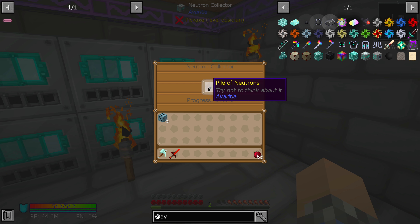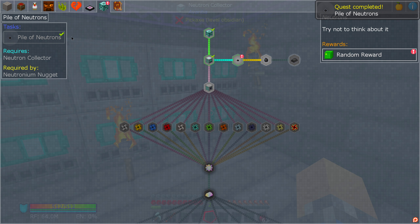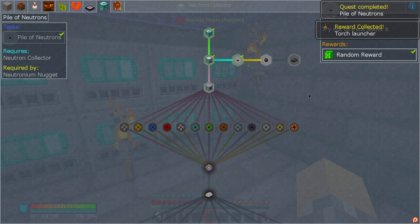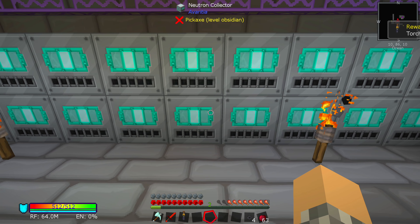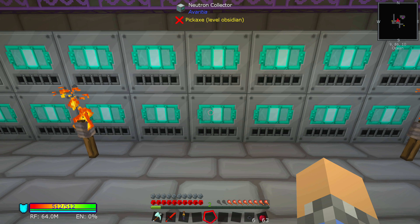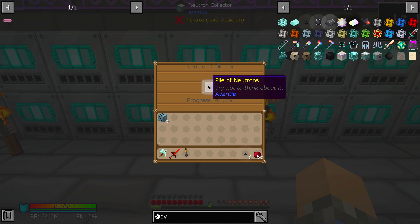So we finally got our pile of neutrons — don't think about it, that's what I was told. And that got us a torch launcher. Another torch launcher — we already had one of those. It's cool. Torch launchers are neat; I haven't used the one we got before. But fair enough.